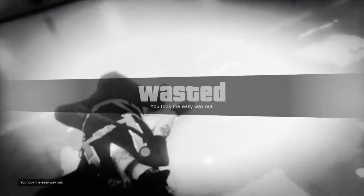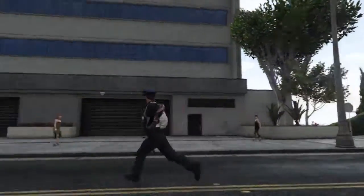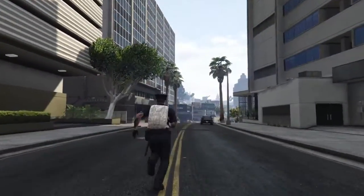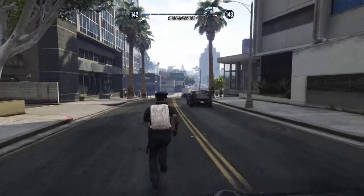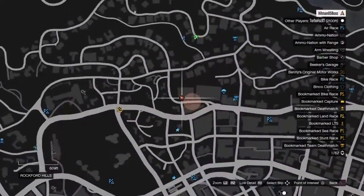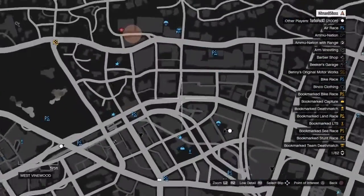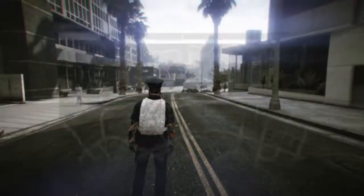You can't do CEO missions or anything like that, can't buy stuff at the gun store or clothes store, can't use your guns to kill people, and can't change the radio station. But if you've got a bounty on your head, this is a great glitch because you're in god mode and off the radar — as you can see, there are people in my session.